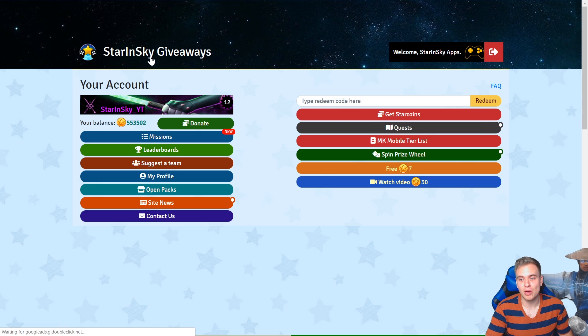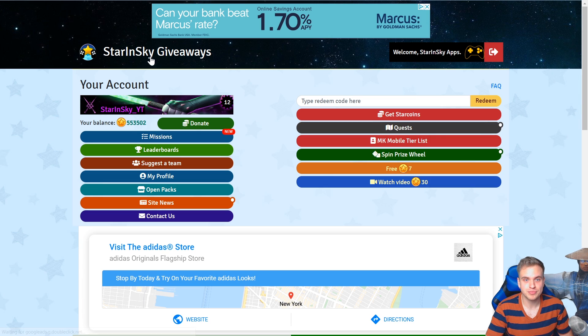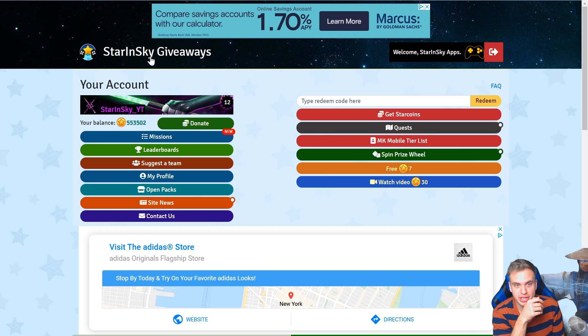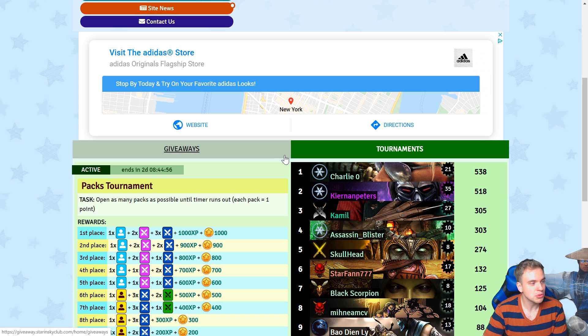While we are on the giveaways website, I want to mention a few more things. First of all, there were two codes on today's livestream. If you missed the livestream, you can go to my channel, find the livestream replay and just watch it — there's gonna be codes on the bottom of the screen. You can get yourself some juicy star coins, but also the tournaments.